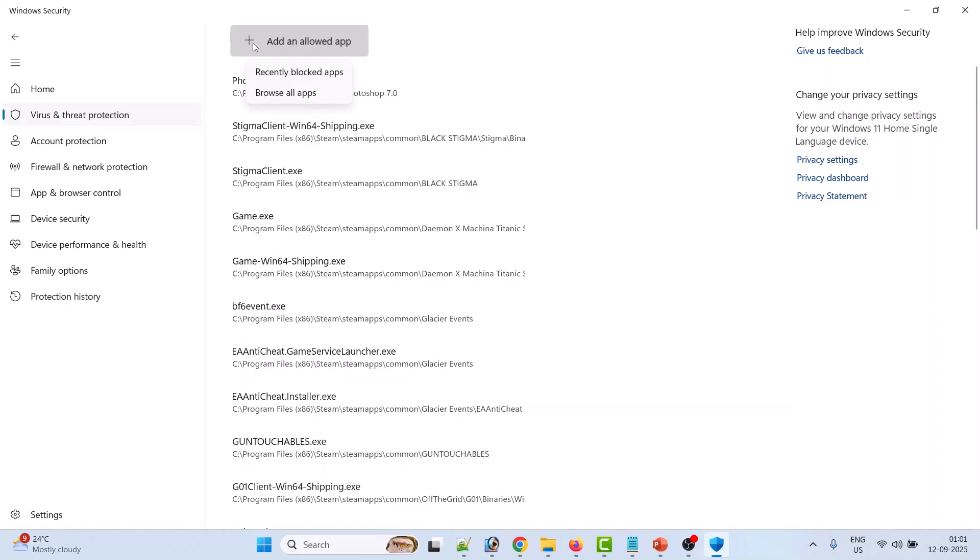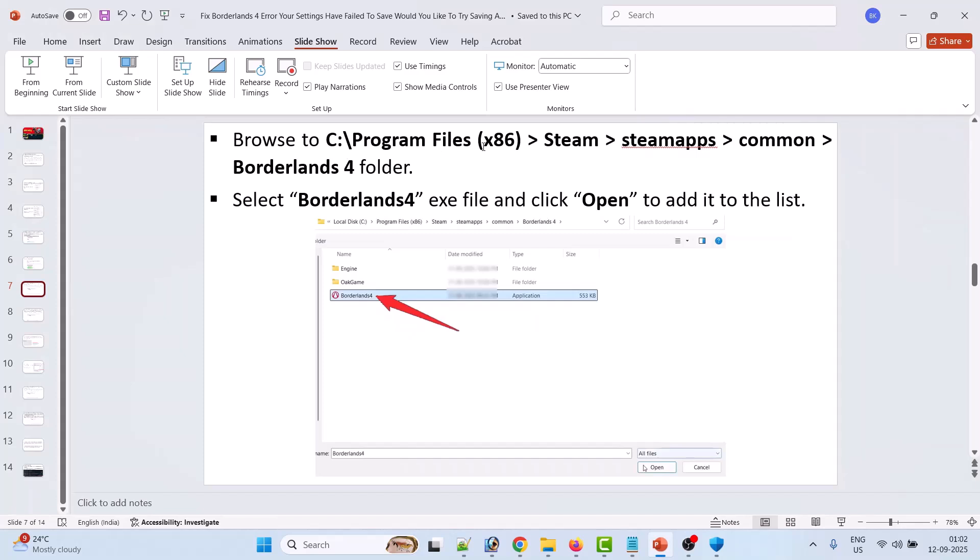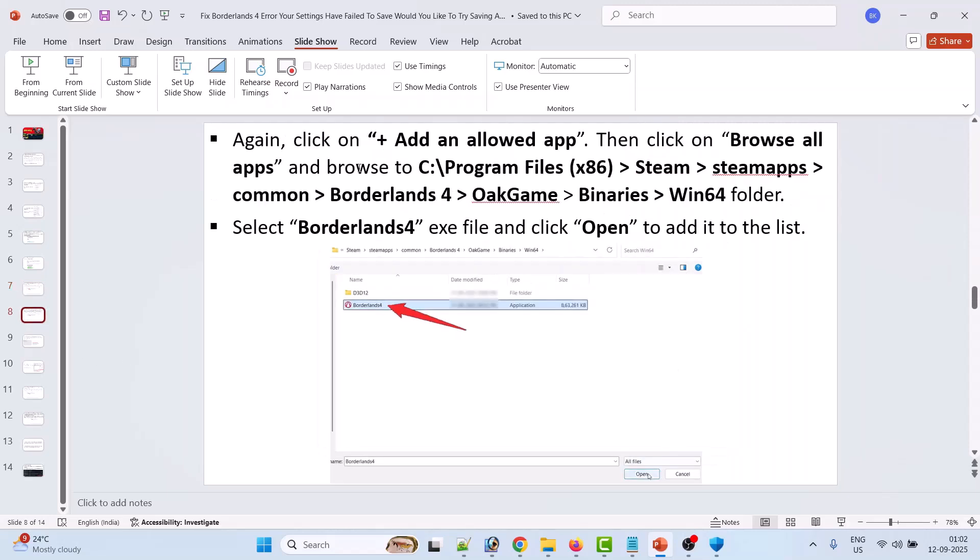Click on Add an Allowed App, then click Browse All Apps, and browse to the Steam/steamapps/common/Borderlands 4 folder. Select the Borderlands 4 exe file and click Open to add it to the list. Again click Add an Allowed App, Browse All Apps, and this time browse to the game installation folder, open OakGame/Binaries/Win64, select the Borderlands 4 exe file.